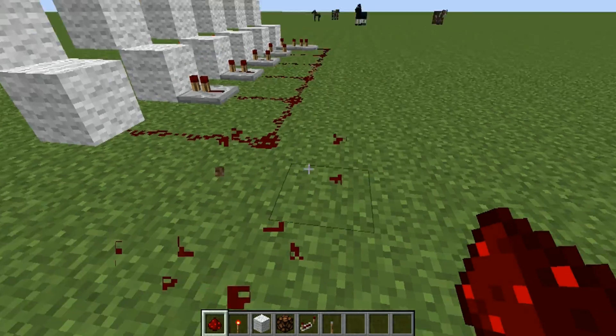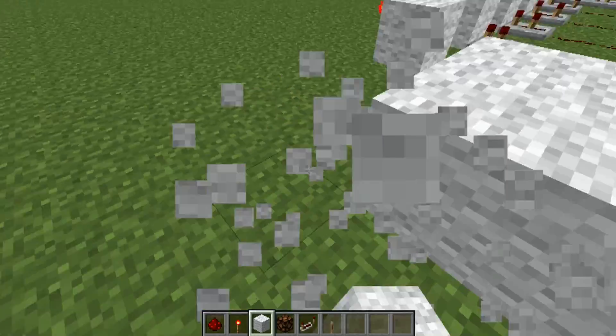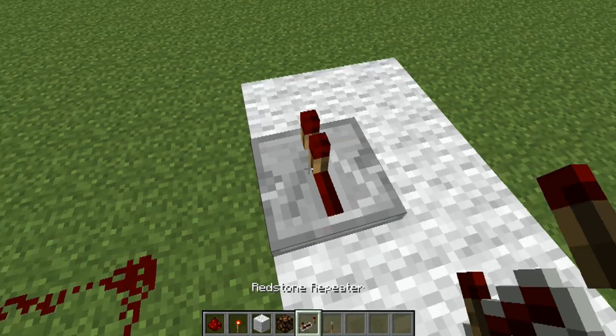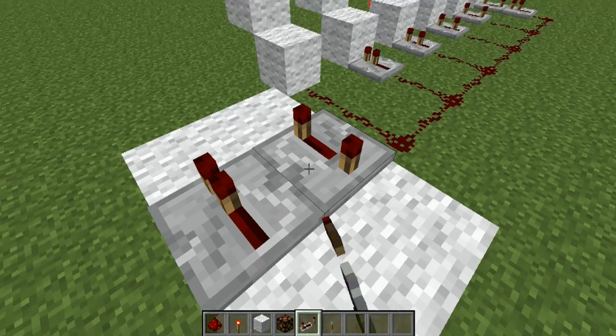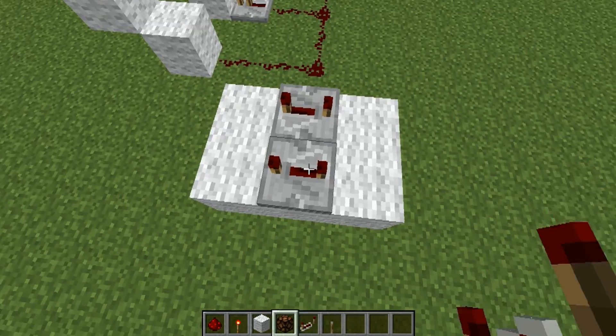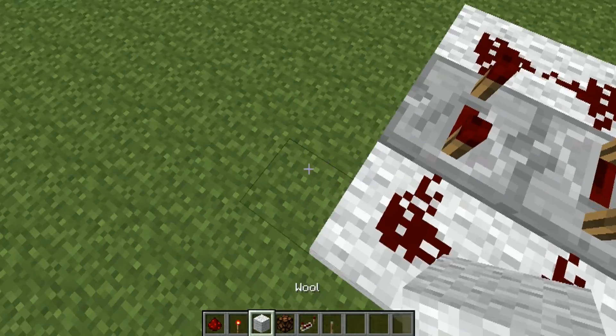To make this strobe console and give the repeating effect, we're going to set six blocks here, and we're going to put both of the repeaters to the longest tick they can go, and connect it all.